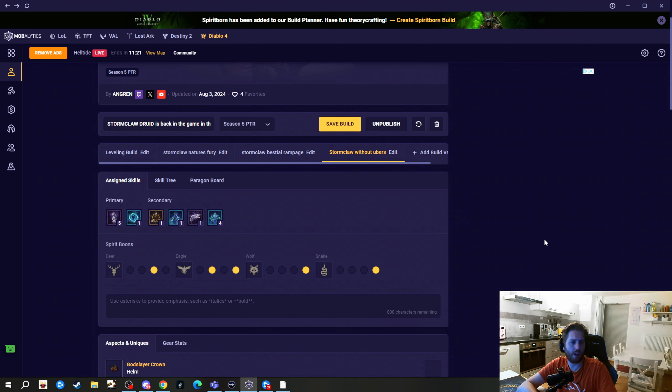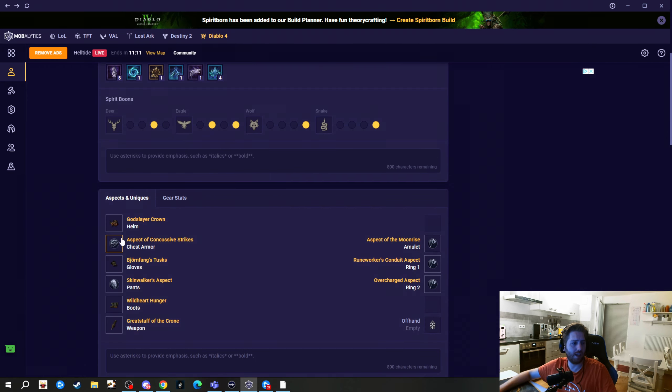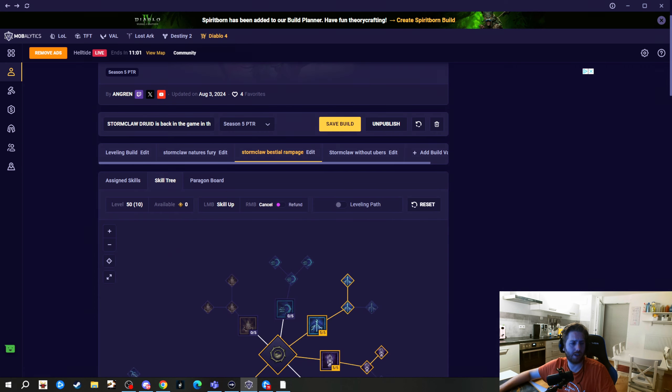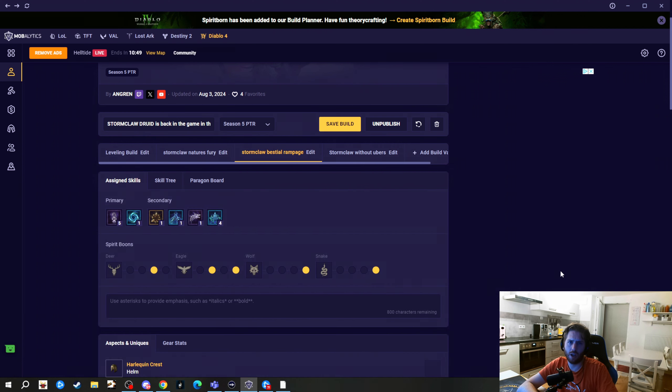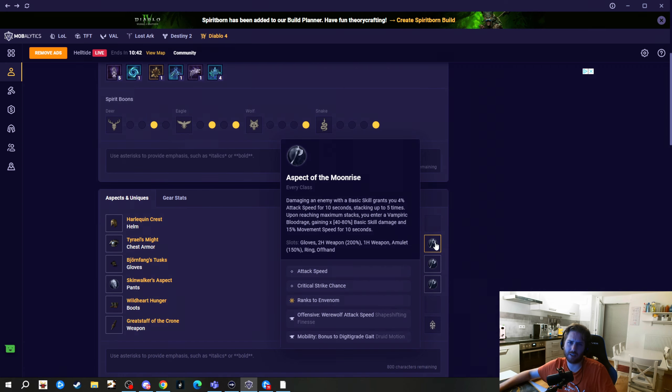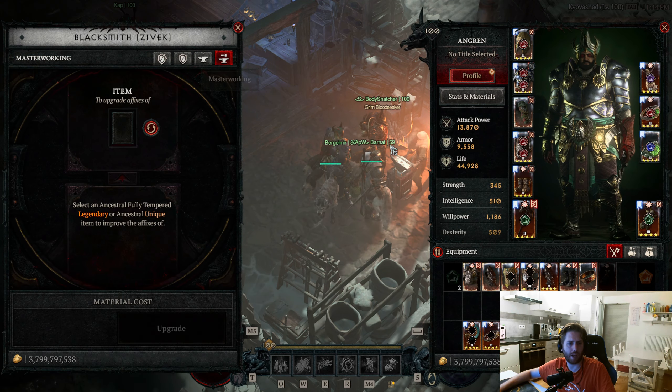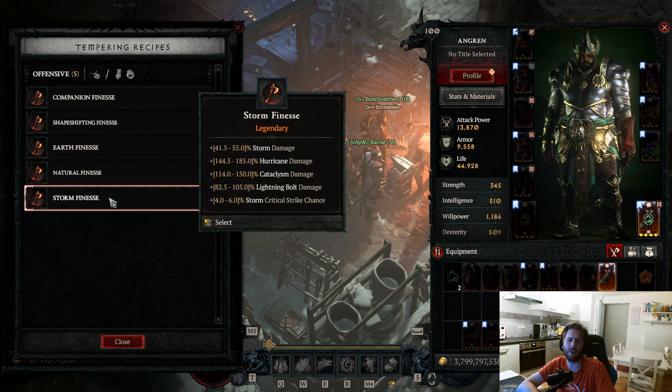For the Stormclaw you definitely need the Greatstaff of the Crone to get this build going. Please leave a like and subscribe if you want to support the channel, and join me on Twitch on Tuesday and Wednesday when I start my Season 5 journey. I've got one version with Bestial Rampage, one version with Nature's Fury, and also one version that doesn't have any Uber uniques, so you can pick any variant you want. Let's start with the Bestial Rampage version. I don't have the Nature's Fury interactions here, so I try to utilize all of my lightning bolts — with the new buff to Runeworker's Conduit aspect, our lightning bolts will now get up to 40 percent more multiplicative damage.